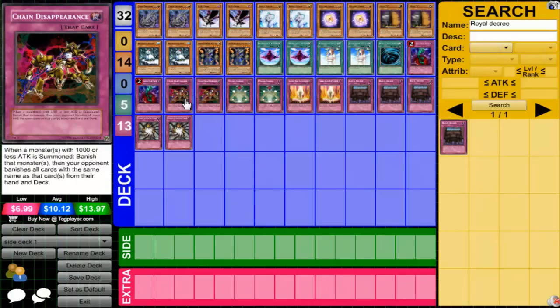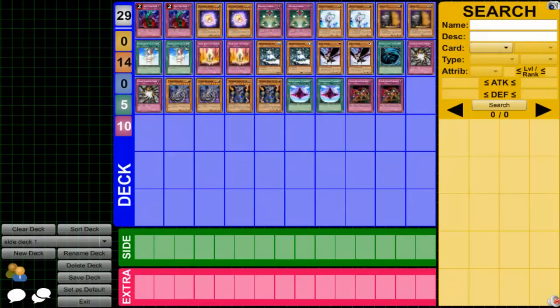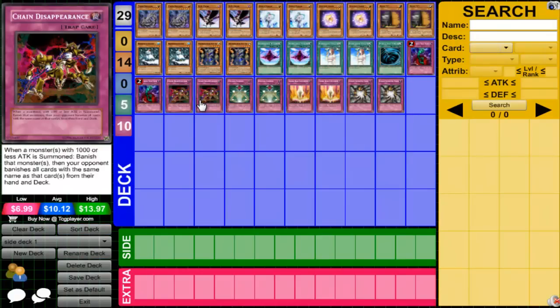Chain Disappearance — this card got really good during the Six Samurai format. You can still use it now since some Samurai are still around. You could actually side this against Inzektors right now, but if you Chain Dis them, that kind of sets them up for the Inzektor loop with Leviair — you remove all their Dragonflies with Chain Dis, then they go Leviair, activate Leviair, detach material, and grab back a Dragonfly. So it's not really the best idea to side this against them, though assuming you hit the Dragonflies and Hornets, you could slow them down a lot.